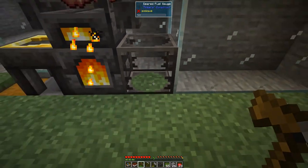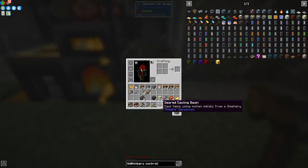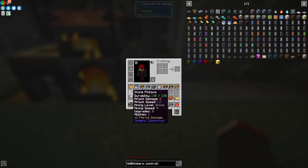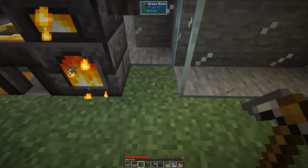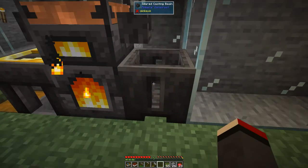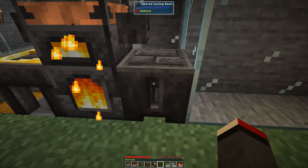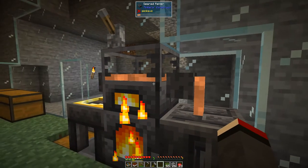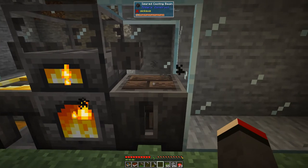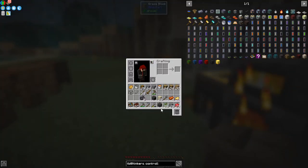We put these three copper clusters in like this and that should make four ingots. We remove this — the glass is empty so that's no big deal. I've also been upgrading my tools — I've got a stone pickaxe, lasts a bit longer and slightly faster. Let's put down this seared heater into here like this, and when it's melted we can put those in and we should get a smeltery controller — yes, fantastic!